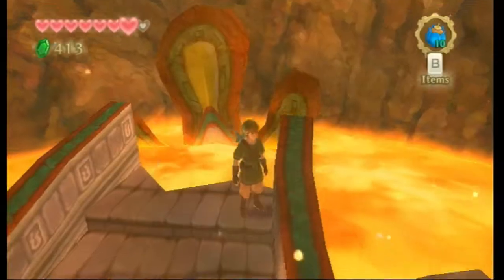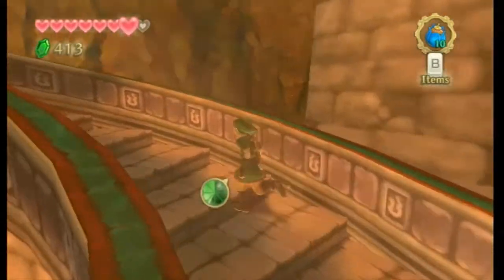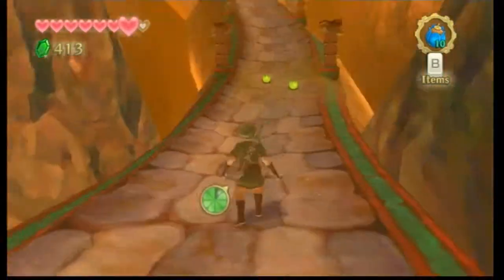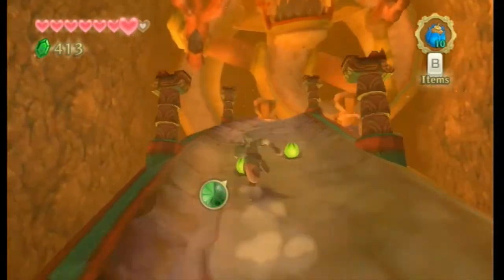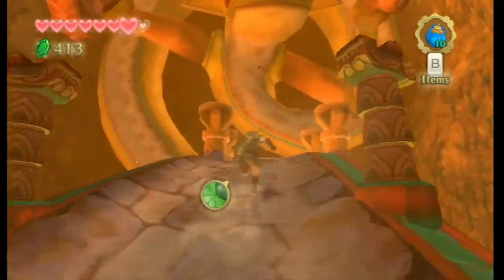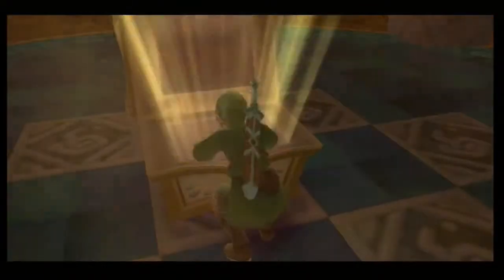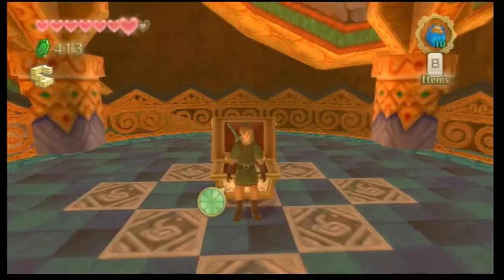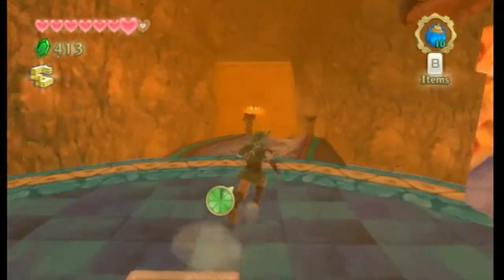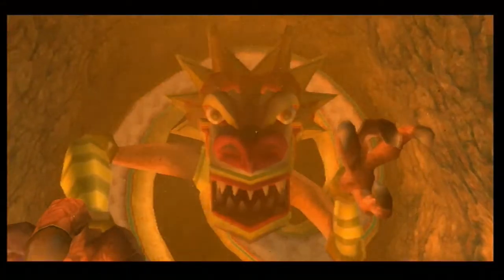Now we have nine amber relics — that's a pretty good amount. The boss key is actually super easy to get. I probably should have gotten it last episode but forgot how easy it was. I thought we'd have to go through another part of the dungeon, but no — you just open this chest and it's right here. Anyways, we're gonna head back.